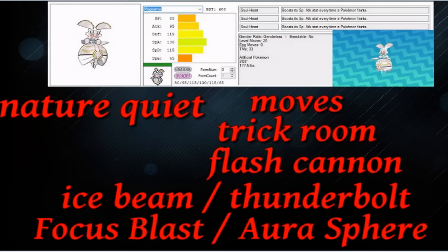I gave it Flash Cannon, a reliable STAB move to hit Clefable and fairy types. Then we have Ice Beam or Thunderbolt - this is about what you want to hit more. I would say Ice Beam is fine: you hit Landorus-T pretty hard. Thunderbolt would be for Skarmory or Tornadus-T - actually both moves hit Tornadus-T. I put Focus Blast or Aura Sphere as the other option, which also hits Ledian.